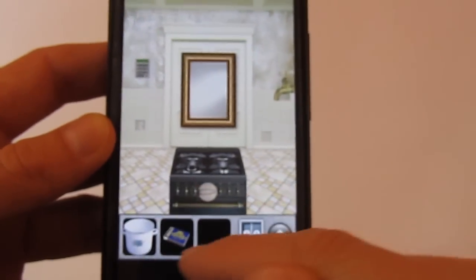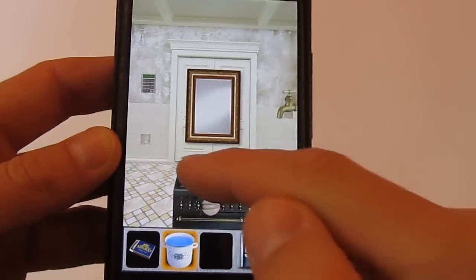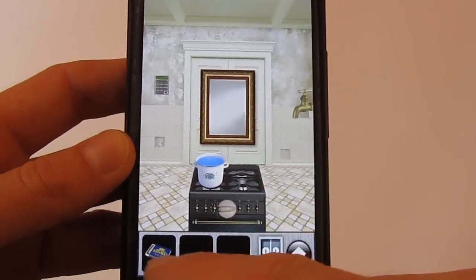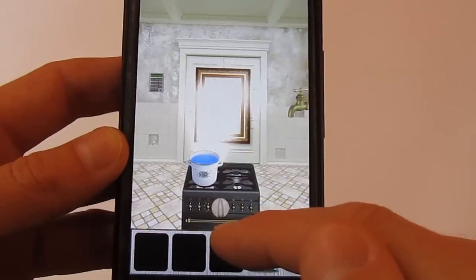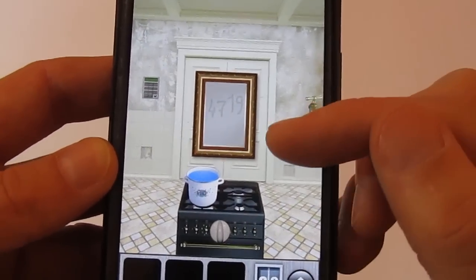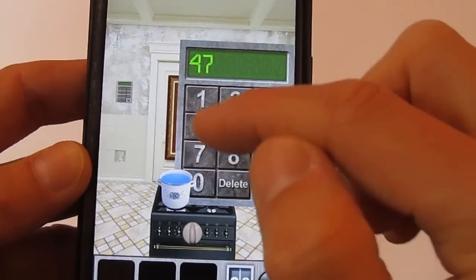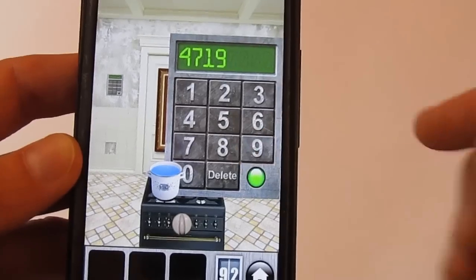On level 92, you have to use two different things. Use it and put the water on that, then use the fire and open the fire like that. You get some water and hot water, so you can see on the mirror new numbers: the numbers are 4, 7, 1, and 9. You can go to level 93.